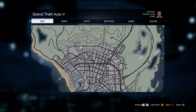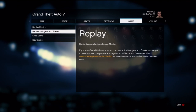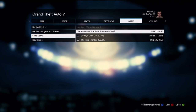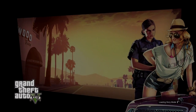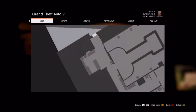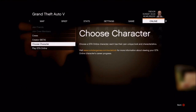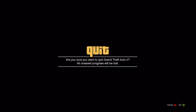From here press start again, scroll across to Replay, and load up any game save — it doesn't matter what save you load. You can see I just loaded up a 100% complete game save, but it doesn't matter. It will load you into that game save, then press start again and scroll across back to Online.